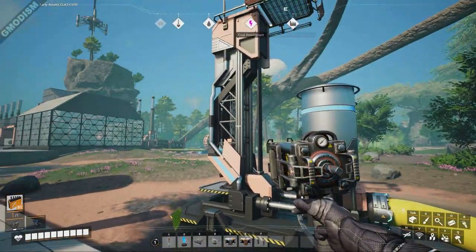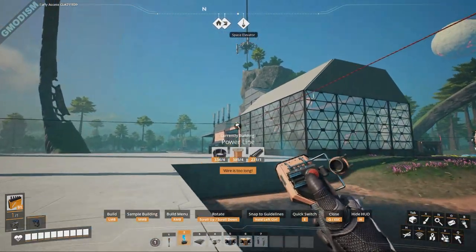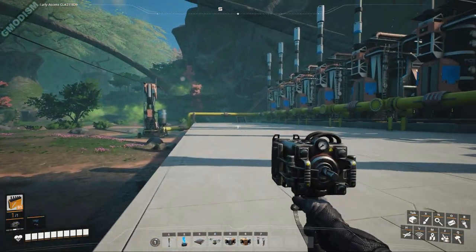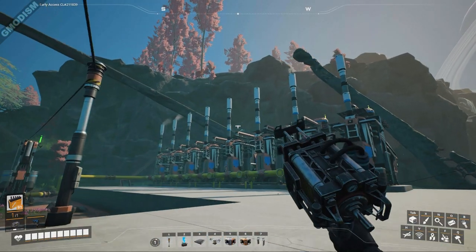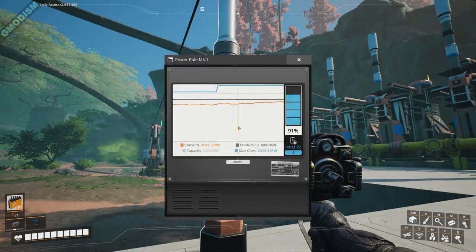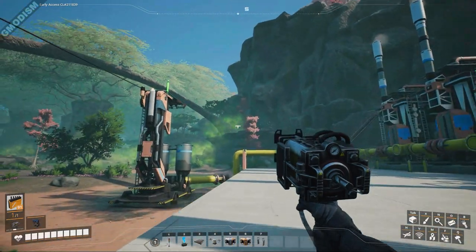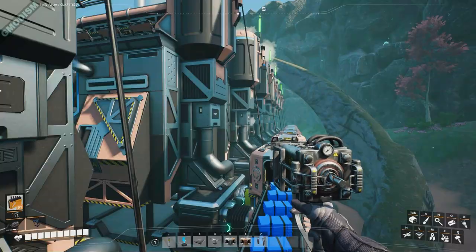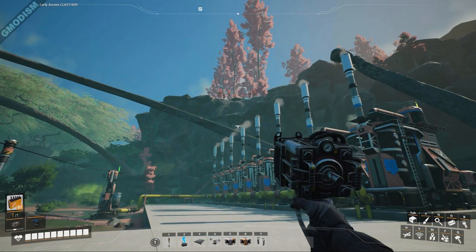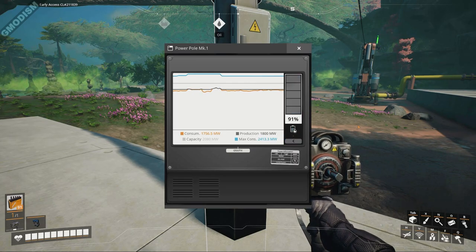This one is connected up. We can connect it to power temporarily for now. The machines are popping along — you can see they're each getting power and the consumption is rising. The next machines are getting their fill. We have 160 plastic per minute popping out, all machines are running, and everything should be completely efficient.